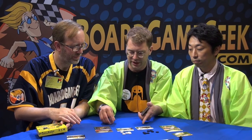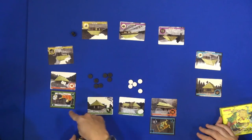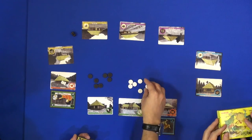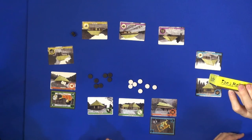The first player who gets the most points places two of his markers there, then you place one marker each. The first player who has gotten rid of all his markers wins the game. That's a quick overview of Fan and Mallets.